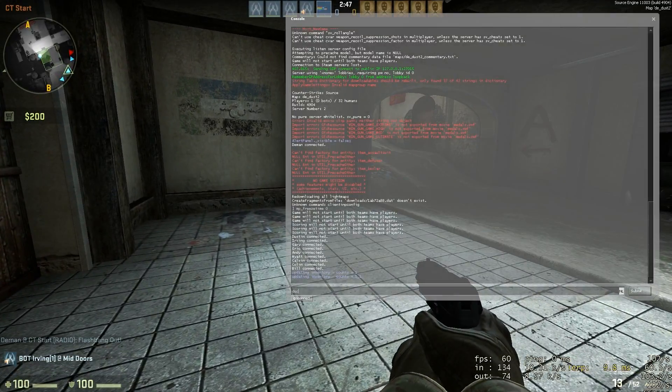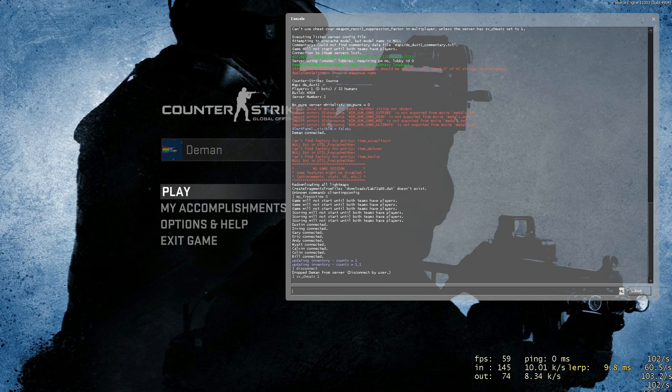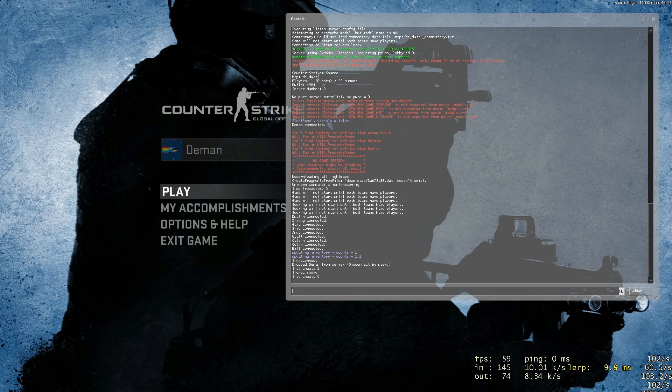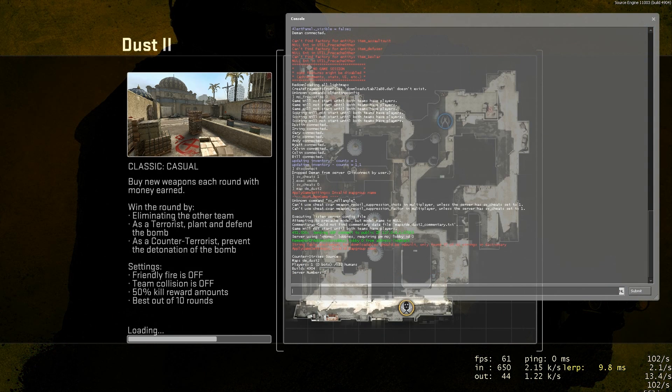I'll show you the smoke one. For the smoke I wrote a little config, I'll put it in Pastebin in the description. I think this one works in one try, not sure. Let's try it out. What it does is it makes the smoke hollow, so you can see through it.